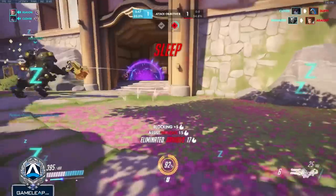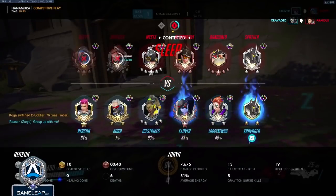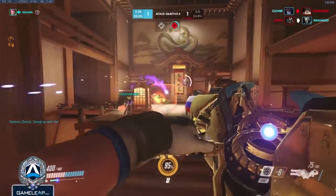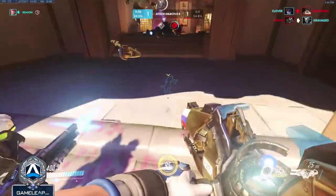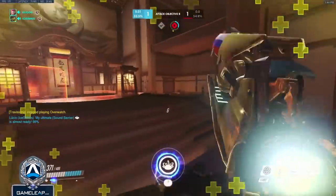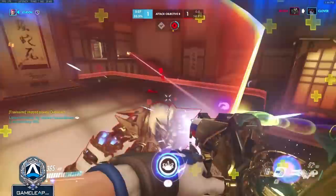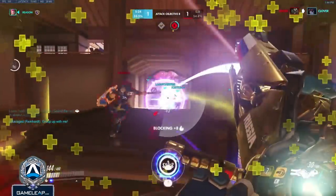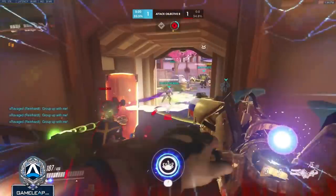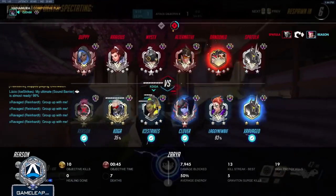We've regrouped and we're looking to push in again, but I get slept and the Reinhardt charges in when I can't help him push in, so he gets hooked by the Roadhog and killed for it. We did get a couple of entry picks so I'm looking to see if I can capitalize on it, but I realize I can't, so I try to come out and I unfortunately get picked too. We're going to be able to regroup one more time and push high ground this time.